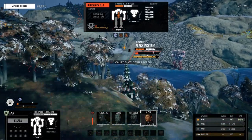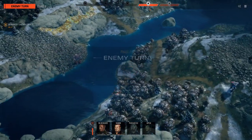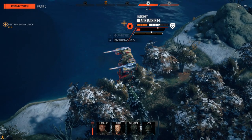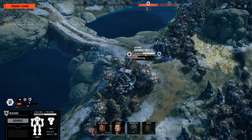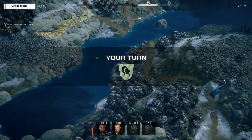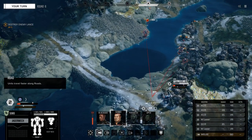Number six, using brace completely removes stability damage. Given how prevalent LRMs are right now in the meta, this isn't necessarily a bad option if your mech is about to tip over. Number seven, light mechs are super vulnerable to melee, so I often outfit them with long-range weapons and let them dance around the outskirts of the fight, clinking away at the enemy and knocking out their evasion tokens. Scouting and removing evasion is the primary job of light mechs.